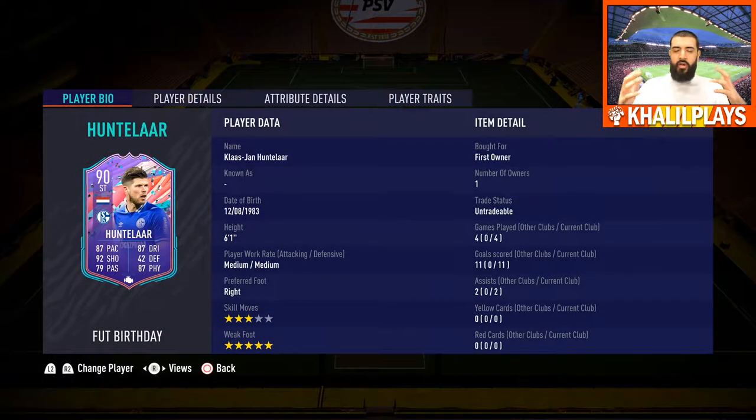Klaas-Jan Huntelaar: 6'1", medium work rates, right-footed, 3-star skill moves and 5-star weak foot. 4 games played, 11 goals scored, and 2 assists. The medium work rates are a little bit annoying in terms of his positioning and movement — he does feel a little lazy up front. The 3-star skill moves are a bit annoying for skillers, but the 5-star weak foot is a big one for me. He really does feel good on both feet. 11 goals in Division 2 in 4 games is not a bad return at all, considering he's a free card.